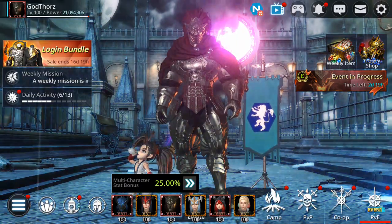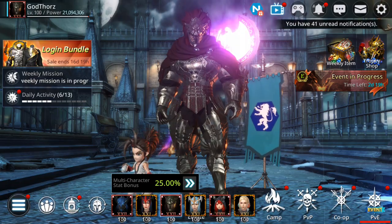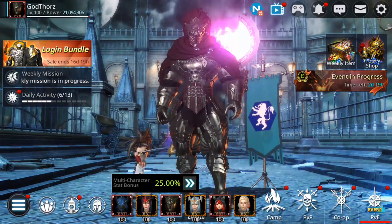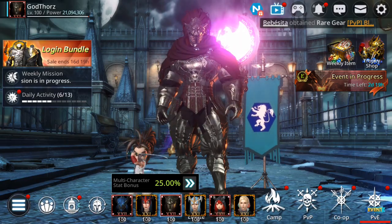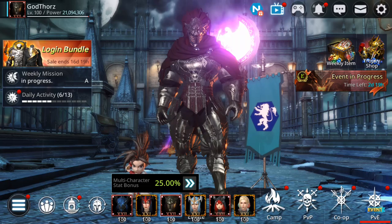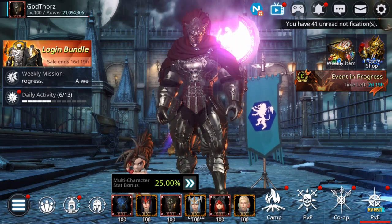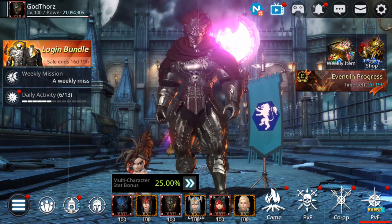Hello guys, welcome back to a new Darkness Rises video. Today I'm gonna explain to you how you can get up to 5,000 gems per day and 15-16 million gold. So every single day you can get 5,000 gems and around 16 million gold. Let's see how you can do that.